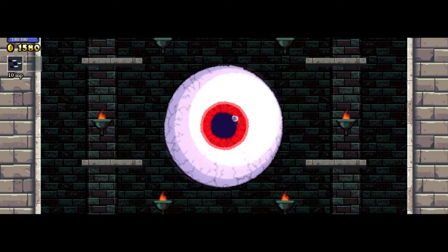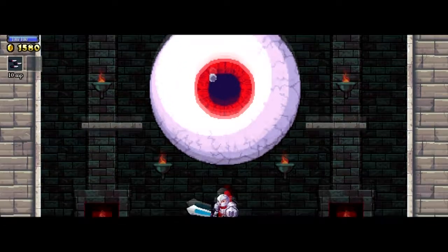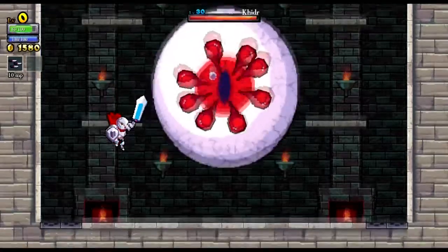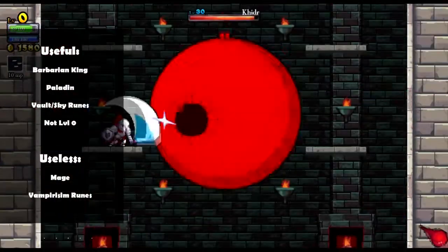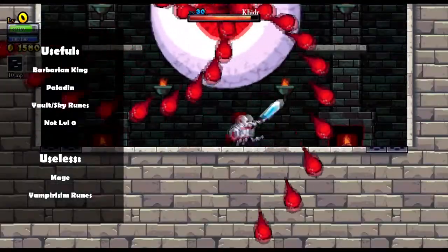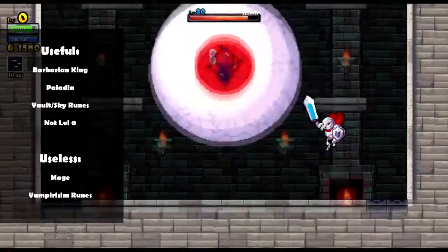Here we have Qadir. He's the first boss of the game. He's pretty simple. He's got two abilities. One of them is a randomly dispersed thing where he just shoots blood drops in all directions. And then he does a spiral, and sometimes it forces you up over top of him.